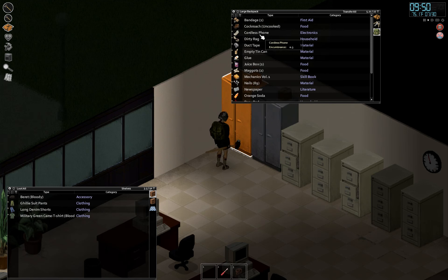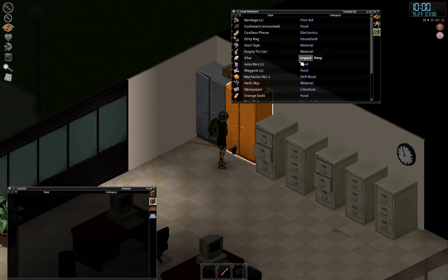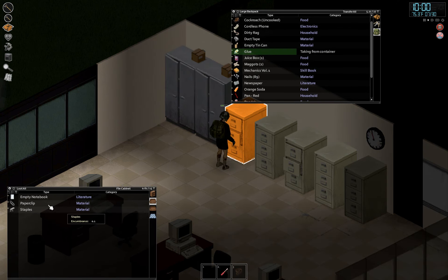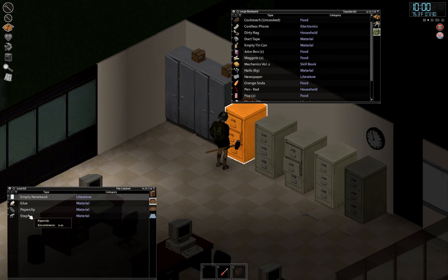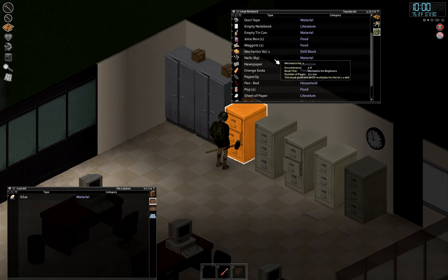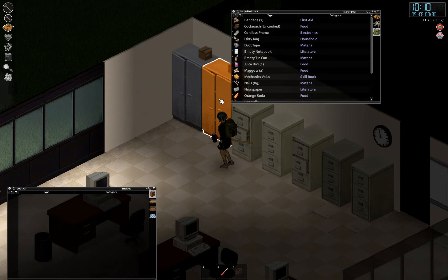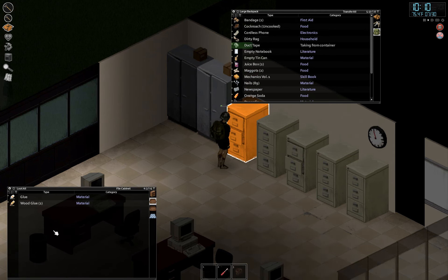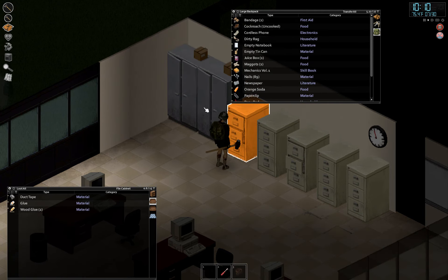In here we'll start to store weapons — even though I don't have any on me right now, we'll start bringing things in like the crowbar. In this crate we'll keep all the duct tape, wood glue, all the stuff that can repair everything up. I'll keep tools and weapons together, with repair supplies right next to them. That way if I need to repair something I can just come here right away.